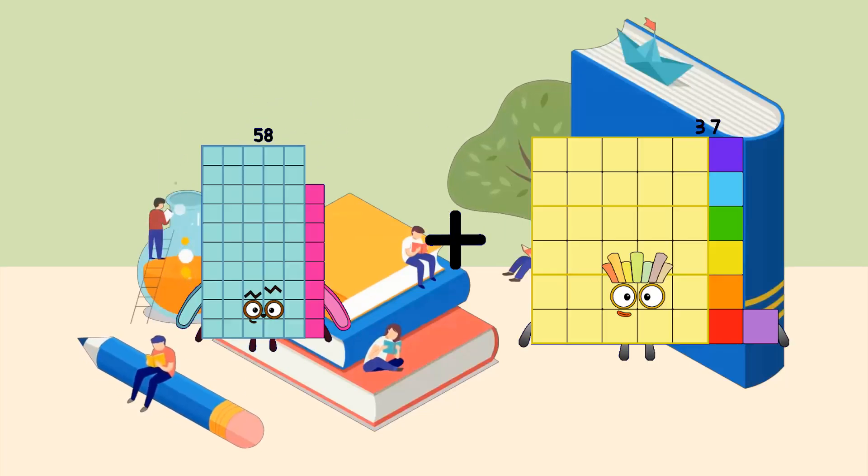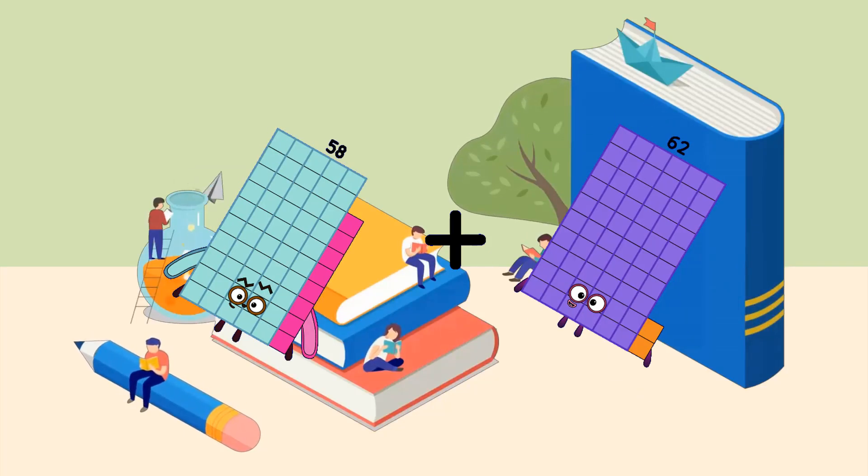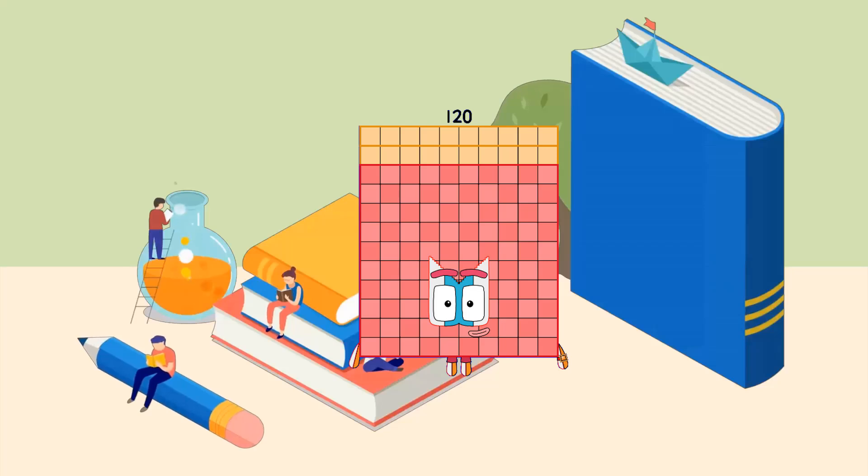Fifty-eight plus sixty-two equals one hundred twenty.